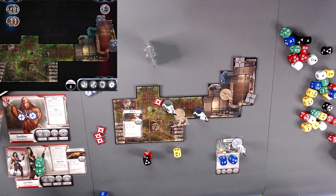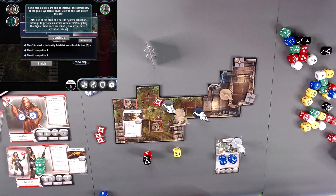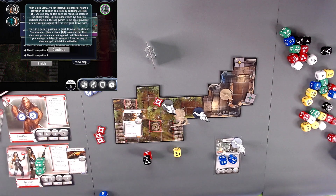Some hero abilities can interrupt the normal flow of the game. Jen Odin's Quick Draw is one such ability. It reads: two strain to use — at the start of a hostile figure's activation, interrupt to perform an attack with a pistol targeting that figure. Limit once per round, twice if you have two activation tokens.